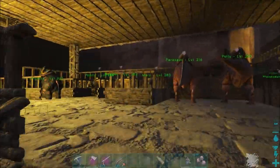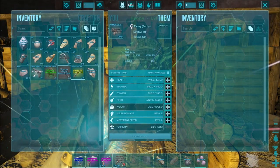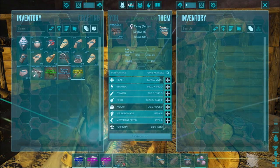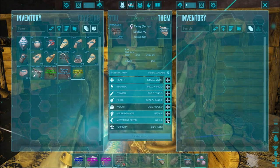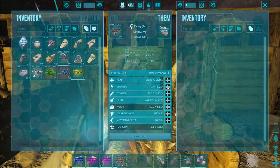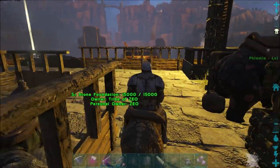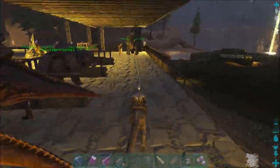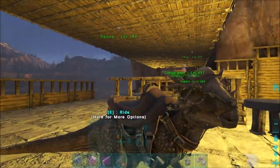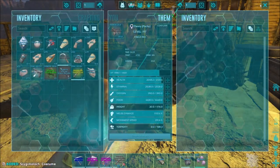Let's go up here and hop on our Penny the Pachy — pachycephalosaurus. Let's go ahead and put on the Stygimoloch costume and see what it looks like. We'll give it some more weight and bump movement speed up to 200, add a little bit of stamina. There we go, now we've got our costume on. Let's bring it over here into this lit up area to take a look. It looks exactly like a Pachy except the head is different. Let's take the costume off and see what it looks like without it.